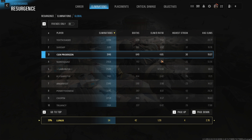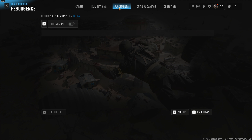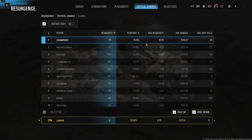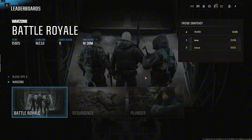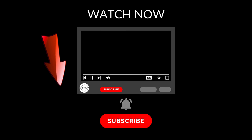Click on Resurgence and now you can see more stats like your KD, your highest streak, your eliminations, and so on. Up here you can swap around between placements, critical damage, and objectives — and the same applies for the other two game modes.